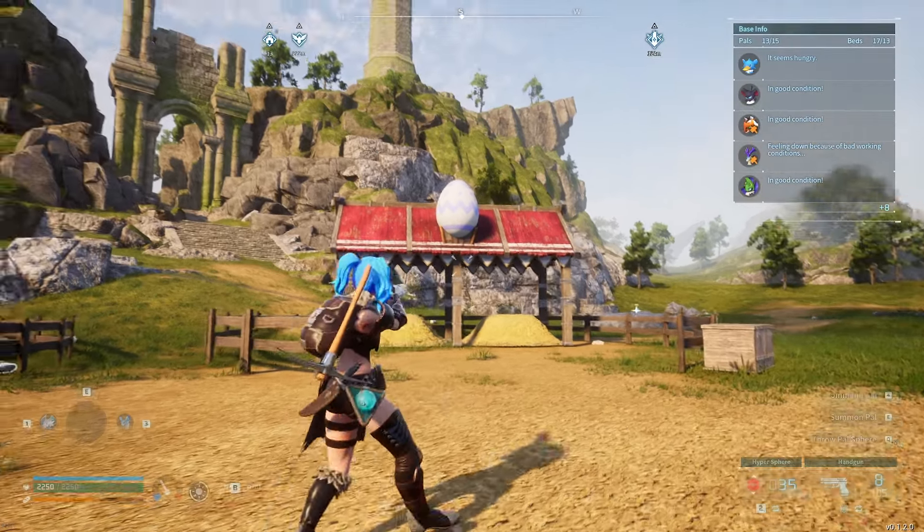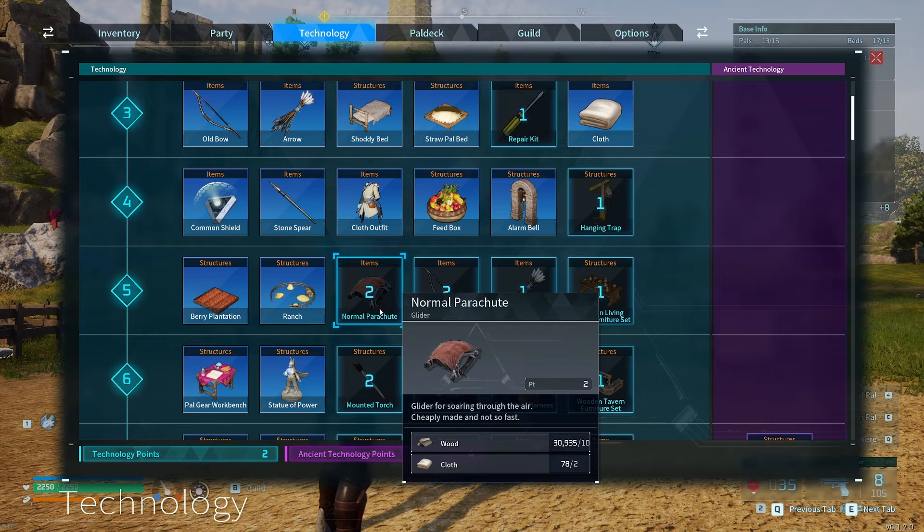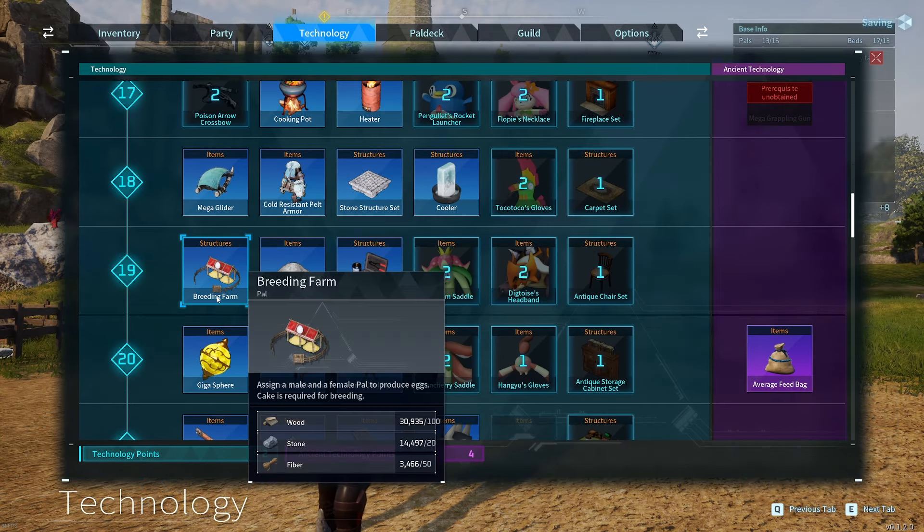Step one: you need a breeding farm, which you can obtain by reaching level 19 and unlocking it.